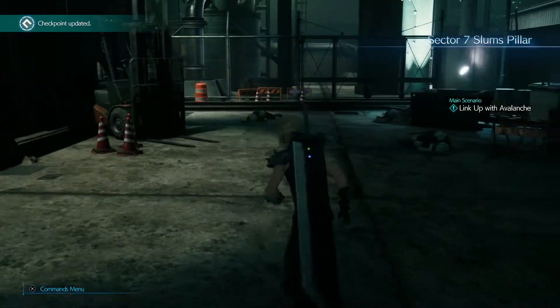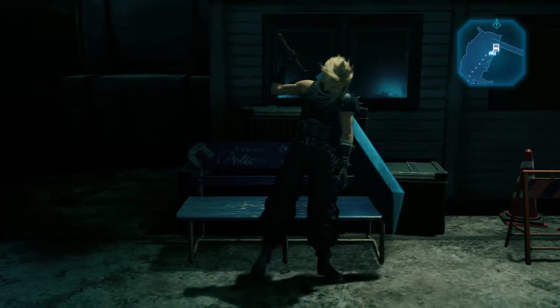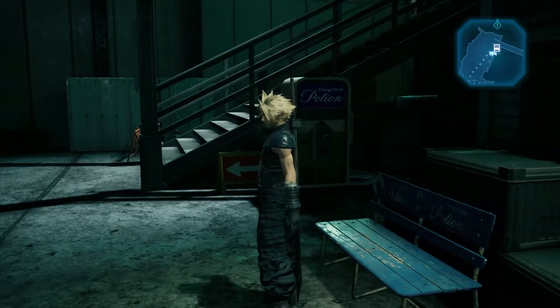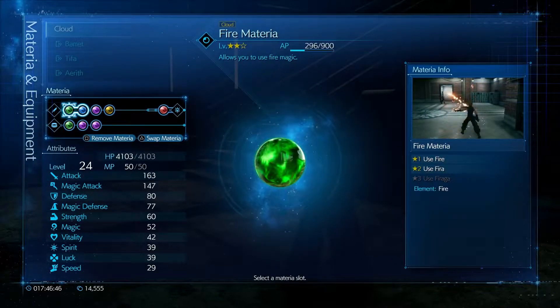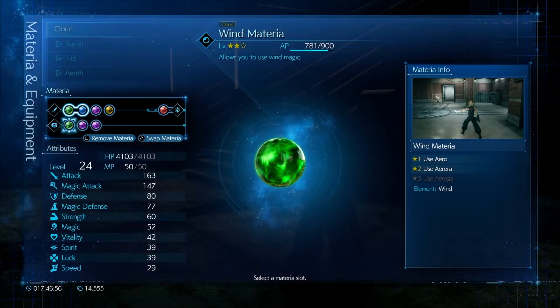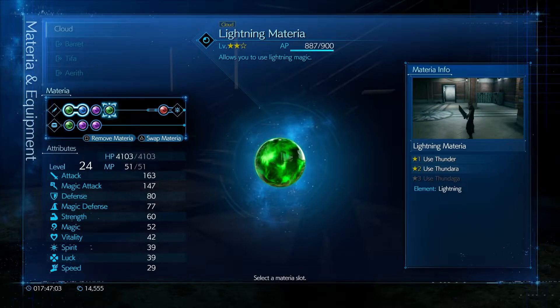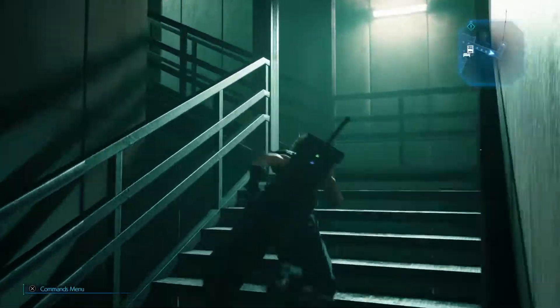All right, here we go — the pillar, we've got to go. This chapter is not very long, but it is kind of tricky. There's so much going on and it's really hard to come up with a strategy. The first thing I want to do is switch out Cloud's Binding Materia and put Wind for now. I also want to get rid of his ATB Boost and put Lightning. There are two new enemies that we need to assess here, but I'm going to assess a specific group of each.